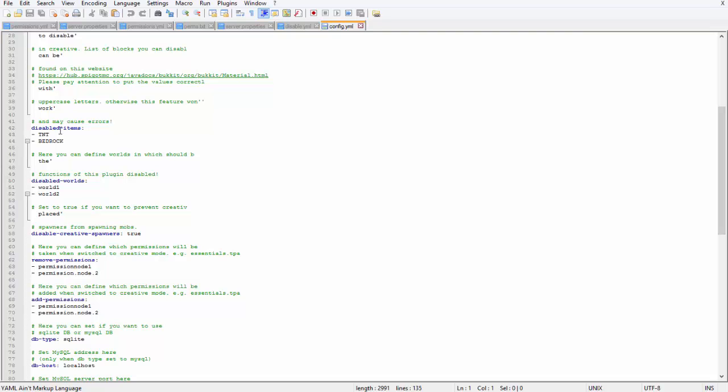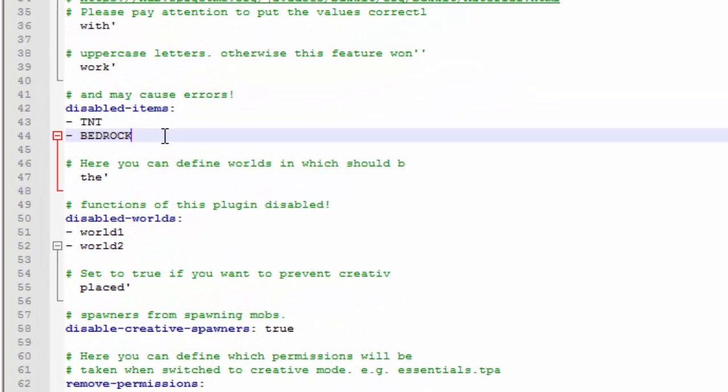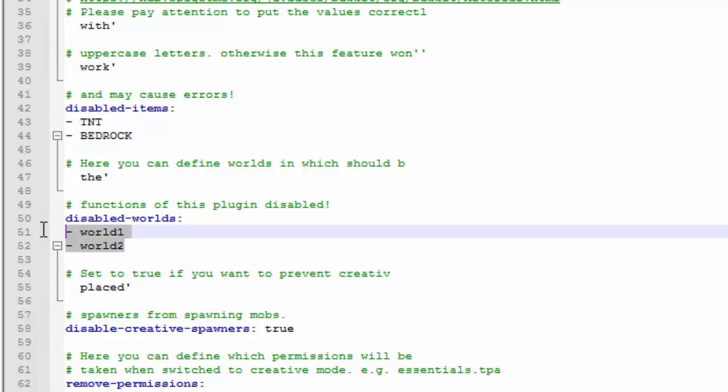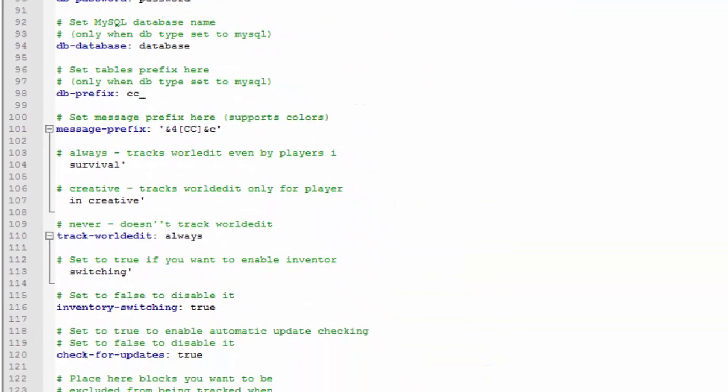Also in the config of this plugin there are a lot of things you might want to change, like TNT and Bedrock — you can disable players from even using those. You can also disable which worlds Creative Control doesn't affect, and you can change whether or not players can use mob spawners.